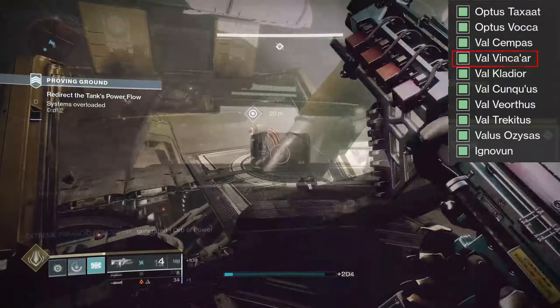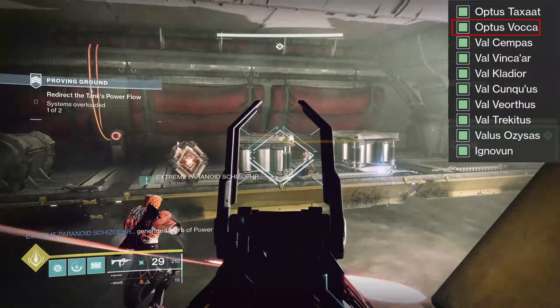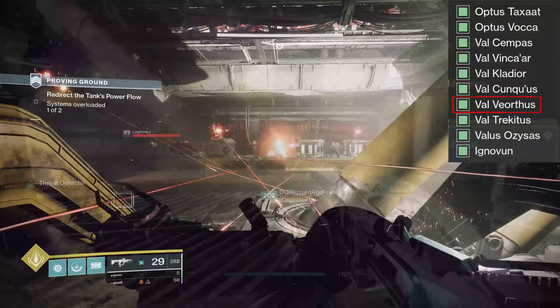Continue on to the next fuse room on the opposite side of the tank. This has a very similar thing where one of two VIPs will spawn every time, it would appear. Optus Volca is a Scion, and there's also Val Viorthis, who is a Centurion.